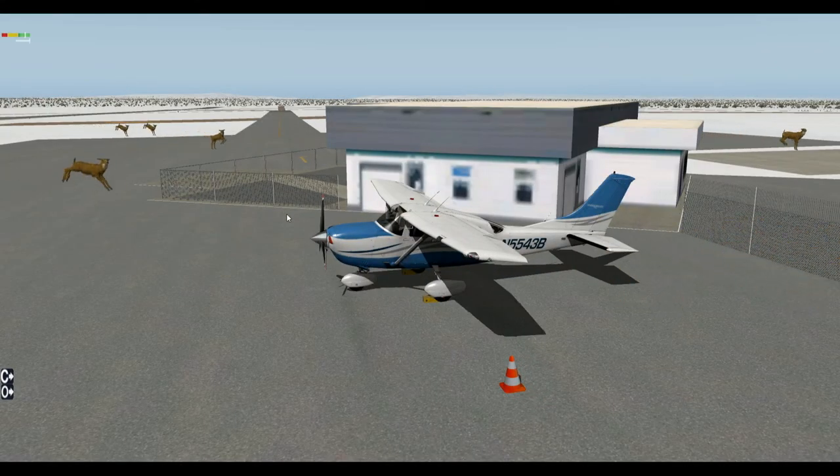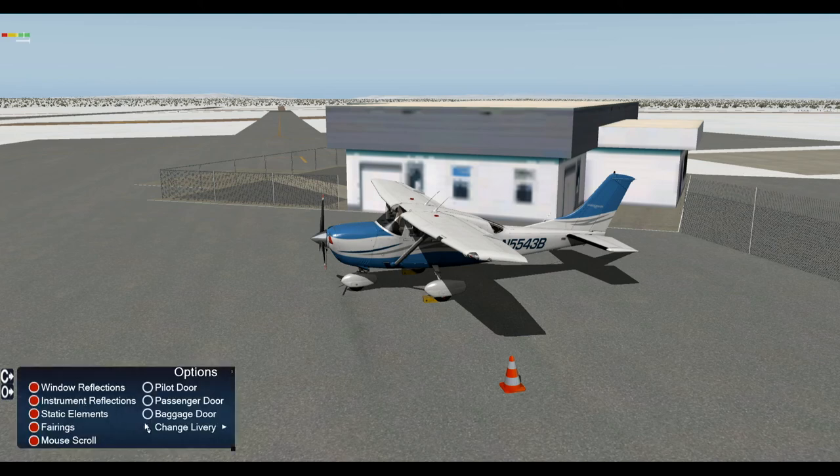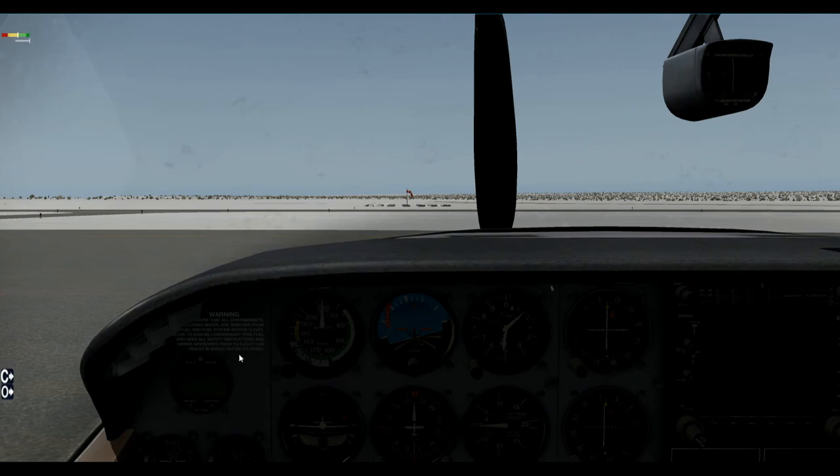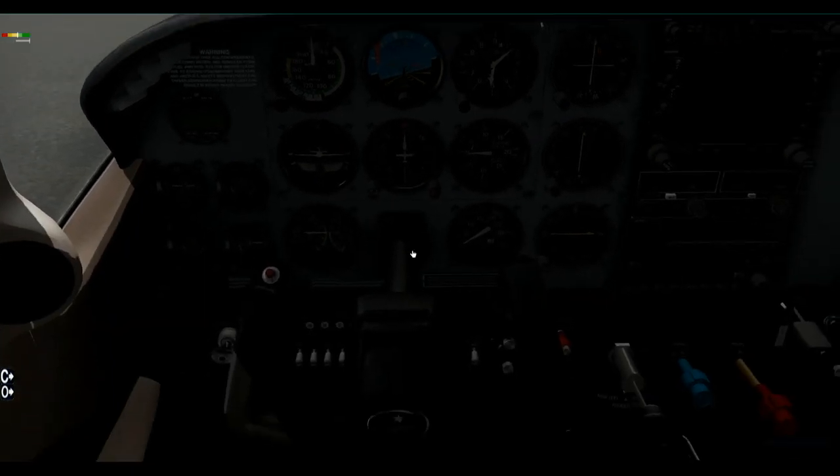Alright, good evening ladies and gentlemen, I am Nabeel, and today we are not starting season two. Ignore the deer running through the building. So we are not starting season two tonight — we are going to do something that should be close to as entertaining as the beginning of season two. After we get this plane started, let's go ahead and remove the static elements. And while I'm starting the aircraft, we will talk about what we are doing today.